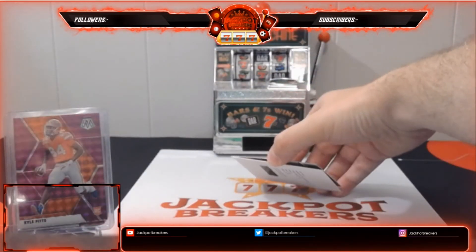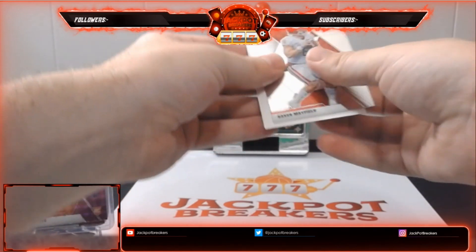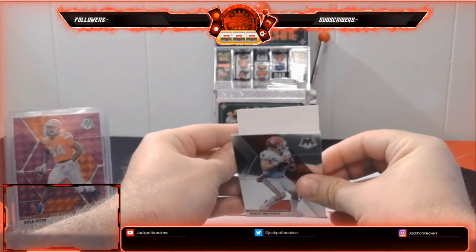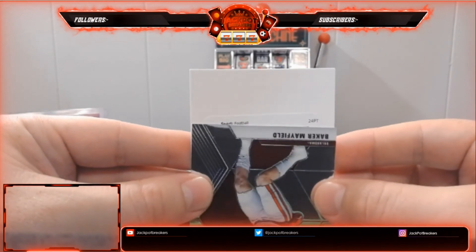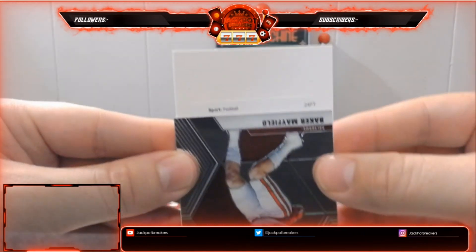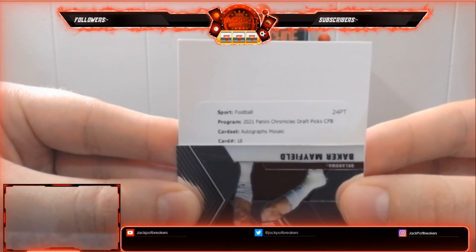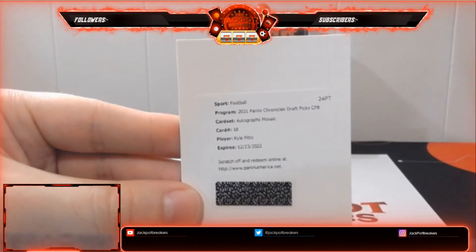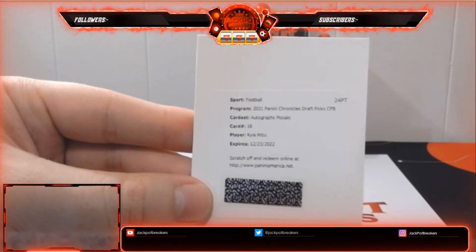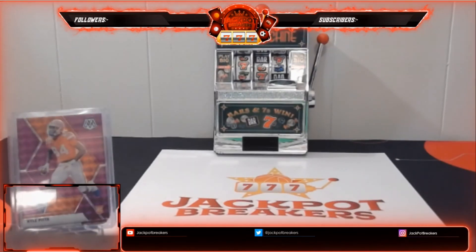This is a redemption — let me get it right-side up here. So here's the redemption — slow reveal. Mosaic Draft Picks Autographs Mosaic. Card number 18. That's going to be a Kyle Pitts. Nice autograph there. I believe the autograph mosaic means it is the base autograph. That's going to go to Atlanta. So we have the purple Kyle Pitts numbered to 49, and then you're going to get the redemption autograph. Nice hit there. That'll do it for the break.